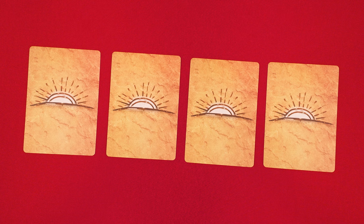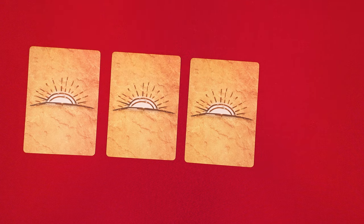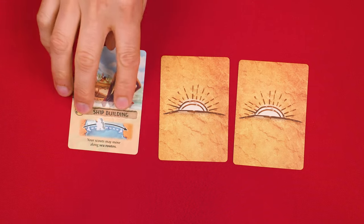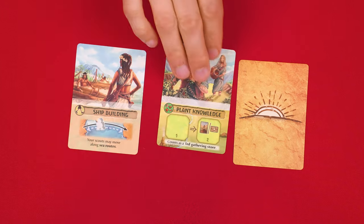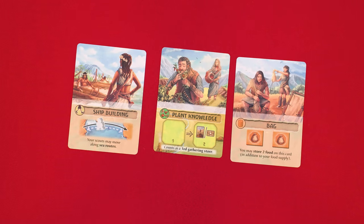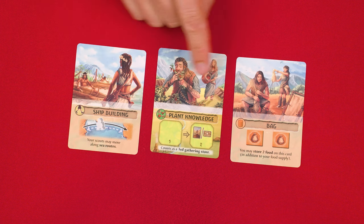The game also comes with a starting inventions variant where you use as many of these cards as the number of players. For a three player game you would randomly remove one of them, reveal the rest, and have the player last in the turn order pick one to take. Then in reverse turn order each other player takes one that remains. In this way each player will begin the game with a unique invention.